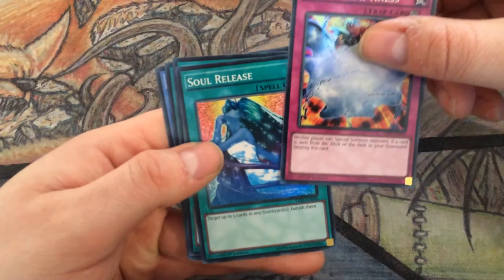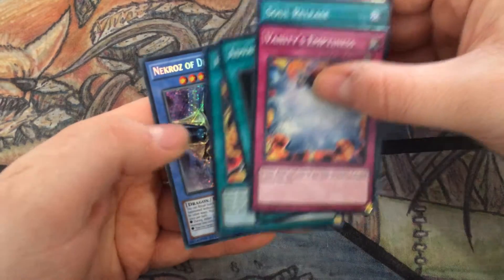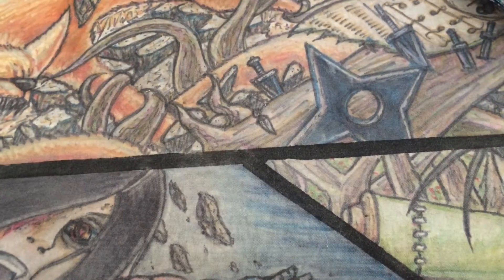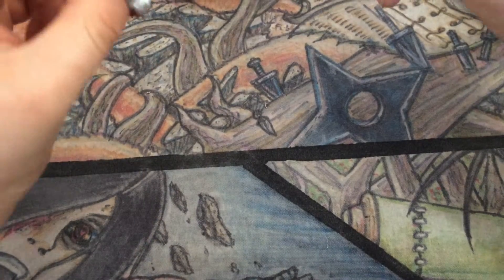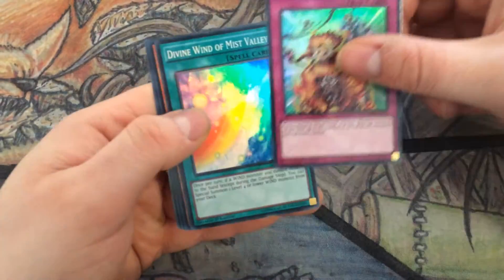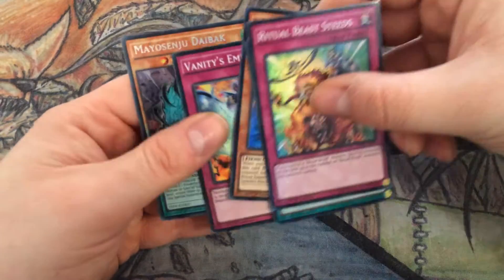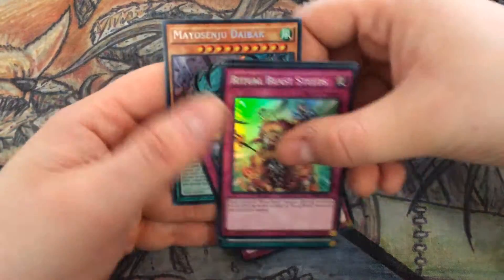Get excited — I haven't done a pack opening in a long time. Ritual Beast Steeds, Divine Wind of Mist Valley, Curse Enchanter, Vanity's Emptiness, and Maxx C, Yosenju Dieback. I think he's quite expensive — Yosenju Dieback — he looks badass.